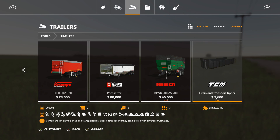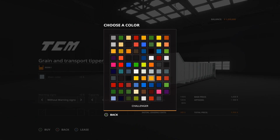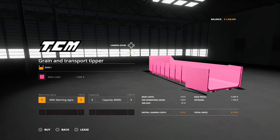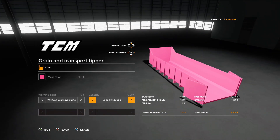Next is the TCM Runner Pack — ICR runner stuff, great for hook lifts. The grain and transport tipper is 5,600, 7 slots, holds up to 30,000 liters. Main color is any color. You can add warning signs on the door. Capacity options are 30,000, 20,000, 15,000, or 10,000 liters.